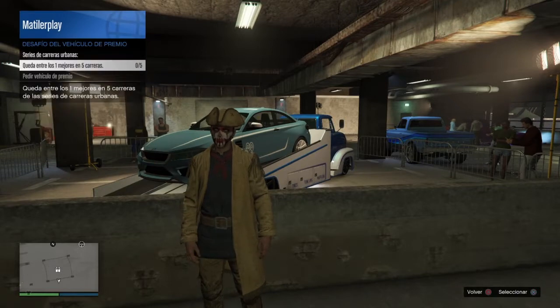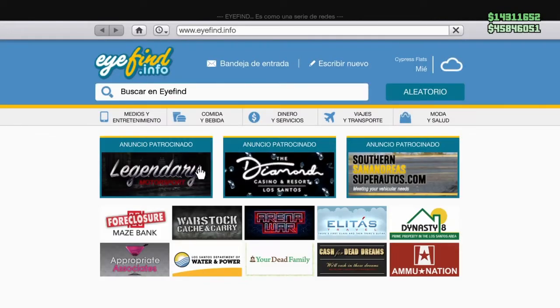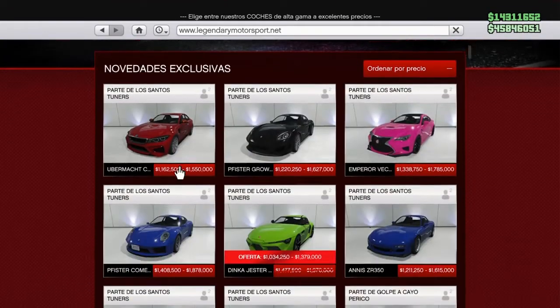Este cochecito te lo puedes conseguir gratis tirando la ruleta. El nuevo coche de paseo premiado, aquí lo tienes: queda entre los primeros en las 5 carreras y podrá ser tuyo. Este coche nuevo es el Übermacht Zipper, que ha salido esta semana a 1.162.500 en descuento y 1.550.000 si no tienes la reputación.